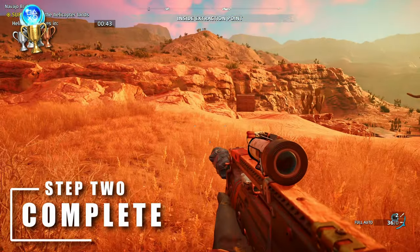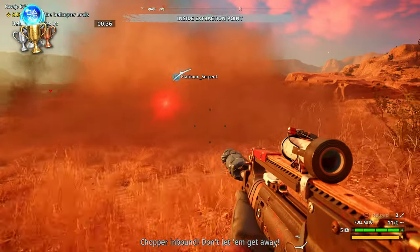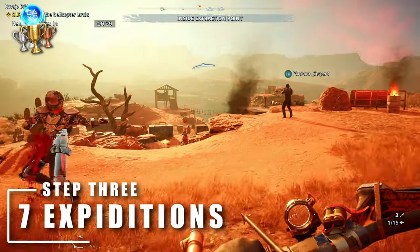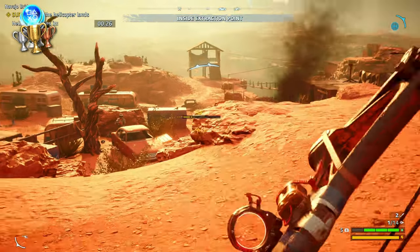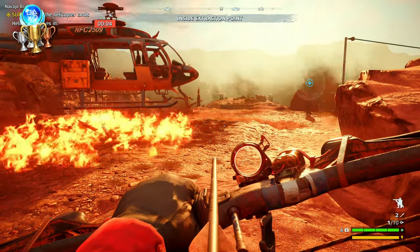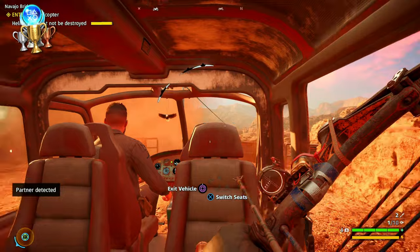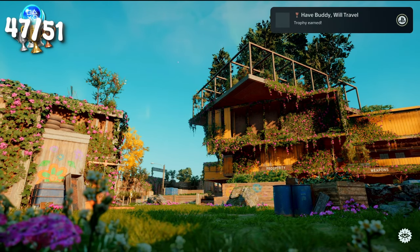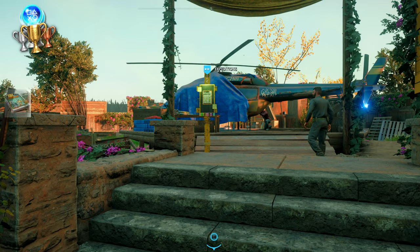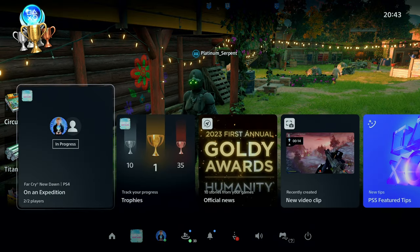After that headache I needed a break — apparently a two-month break. Once I returned, it was onto the final phase: completing all seven expeditions on rank three, which means beating them all three times. While doing this I also had two other trophies to get during this mode. The first was for completing three in co-op, and since the game has no matchmaking, I made a community post on YouTube asking for help — shout out to Platinum Serpent for helping me out. Have Buddy, Will Travel. That's the only online co-op trophy in the game.